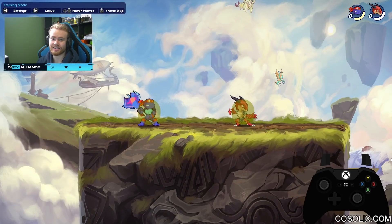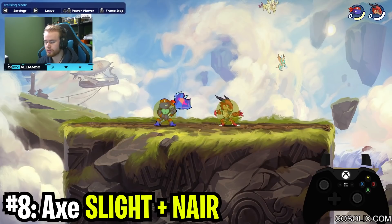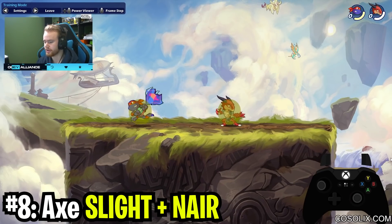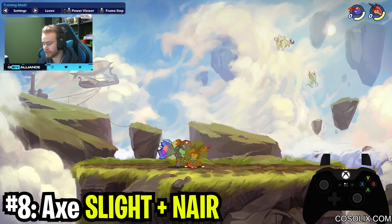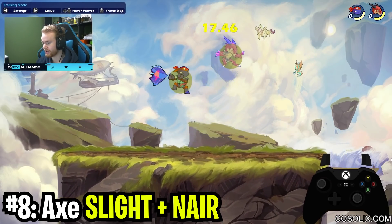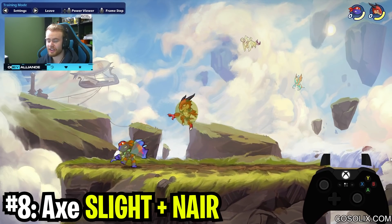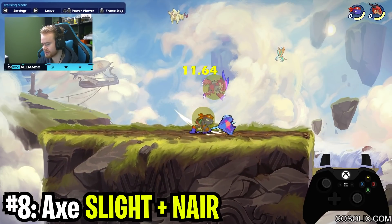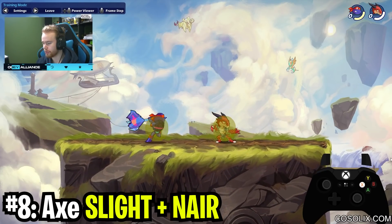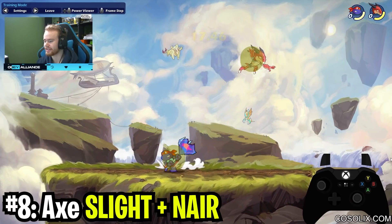The eighth combo on this list is Axe Side Light Neutral Air. Like all these other combos, it's a really high damage buildup combo that puts you in a really good spot. What you do is side light and then jump neutral air — it works at all health and it's very consistent. The only time it doesn't work is when you pick up the axe side light close to stacked, which can get more awkward, but most of the time you're not going to hit it close to stack and you just need to recognize it in the moment.